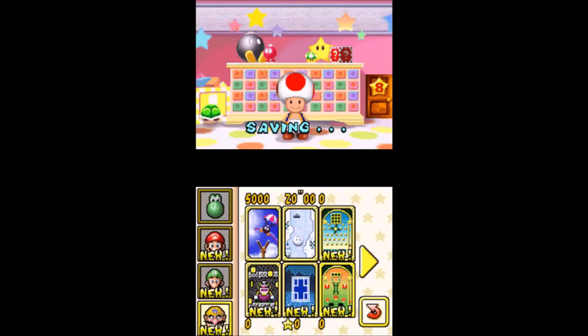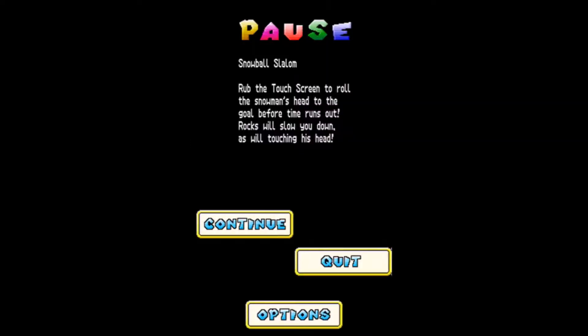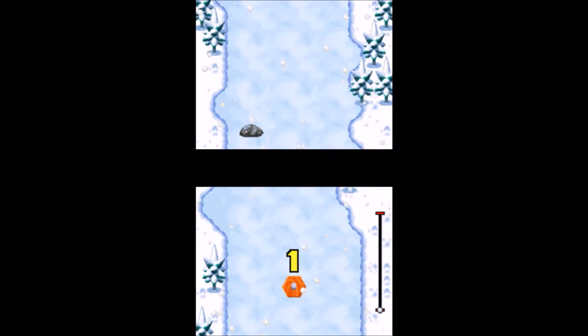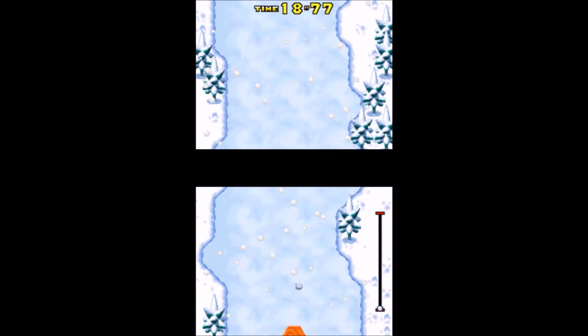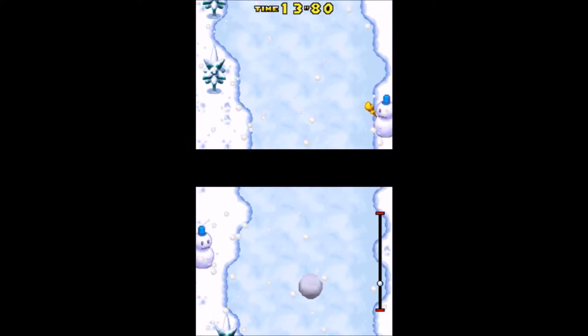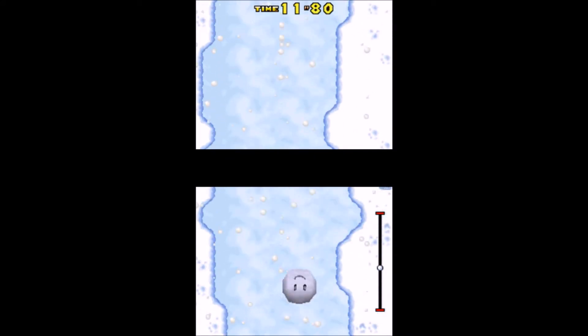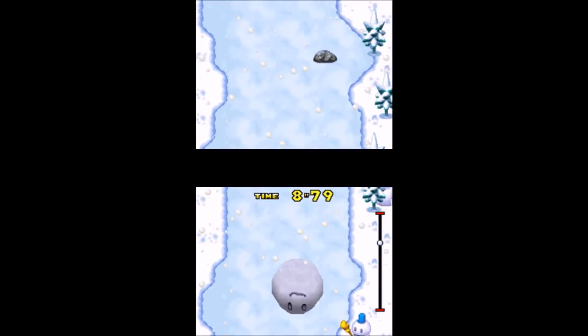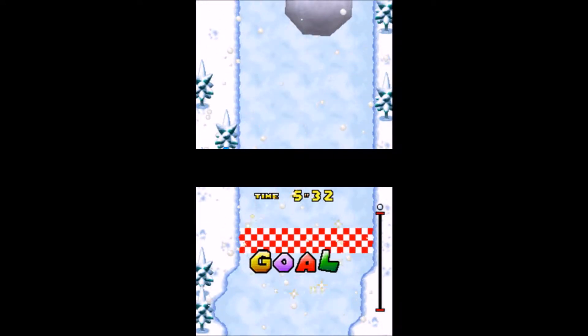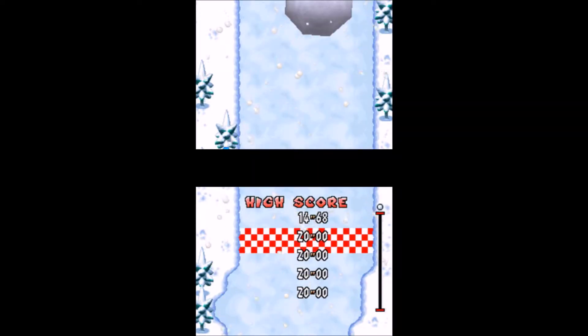And now they're all just falling - sucks to be them. So let's go over more of these. Next is Snowball Slalom - rub the touchscreen and roll the snowman's head to the goal before time runs out. Rocks will slow you down, as well as touching his head. Use the top screen to tell what's coming up next and just rub the bottom screen to move. They move the clock down to the bottom screen when you're nearly out of time.